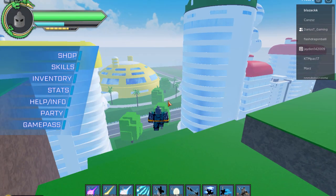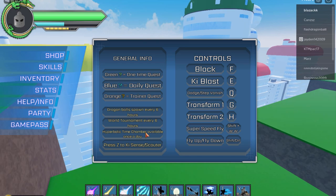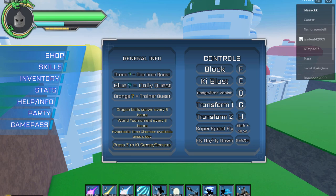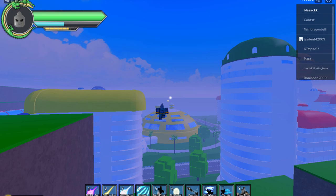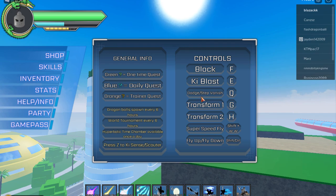In the Help menu: Dragon Balls respawn every eight hours in-game, so you have to be in the game for eight hours. Tournaments are every six hours. Hyperbolic Time Chamber will be available once a day. Press Z for Ki Sense or Scouter — so if I press Z I can see players around, kind of dark and glowing, and I can sense strong players nearby.